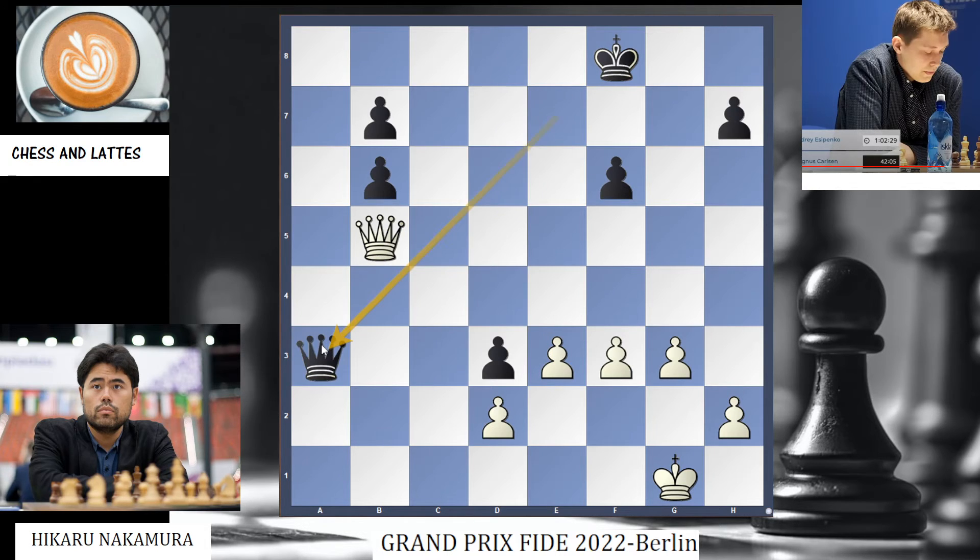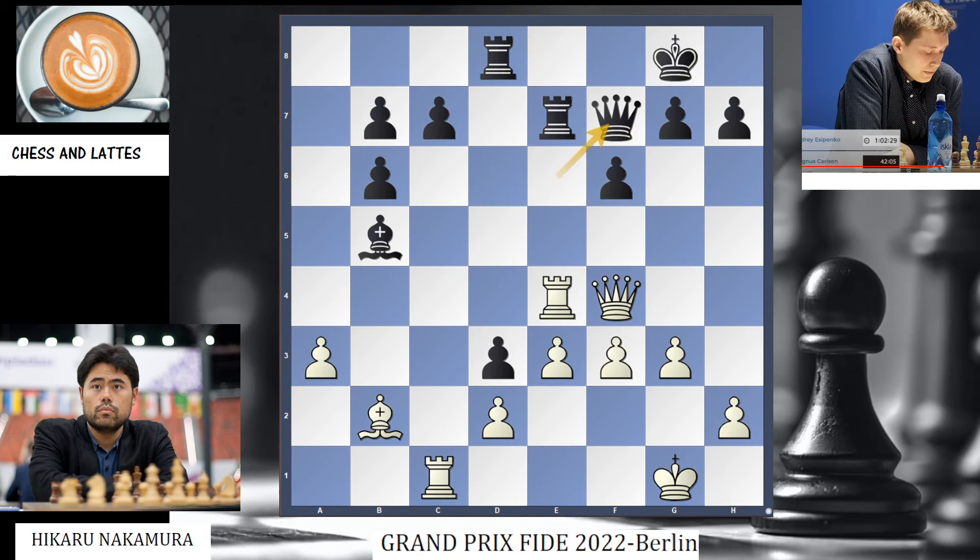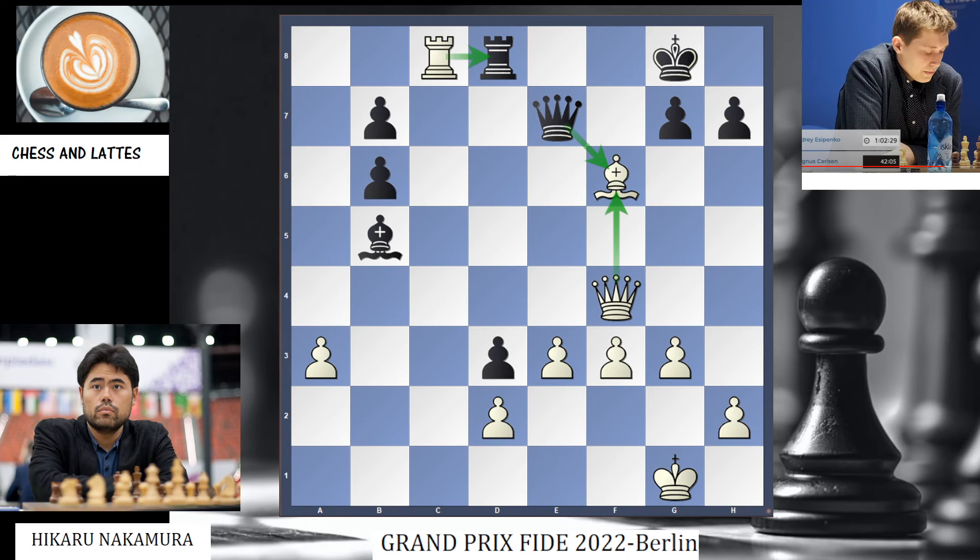Taking on a3, but after a few moves white converted these queens in the endgame. Everything started from this position when Hikaru spotted Bf6, winning on the spot.